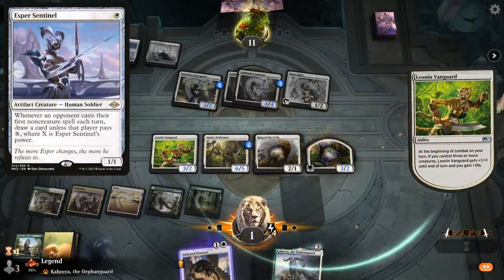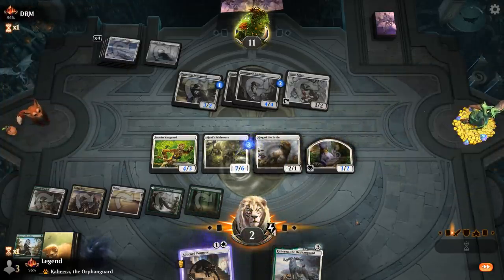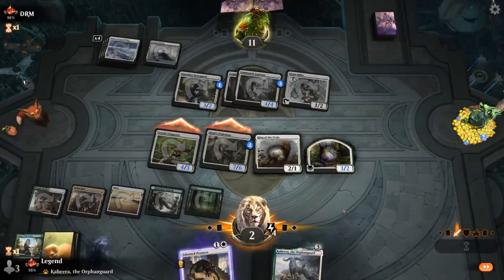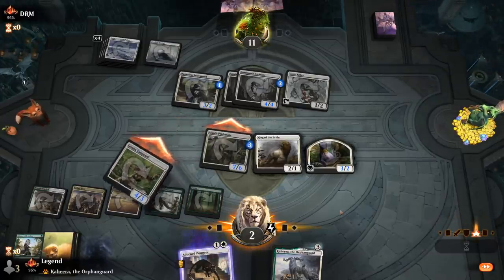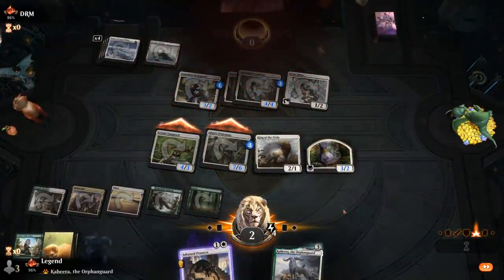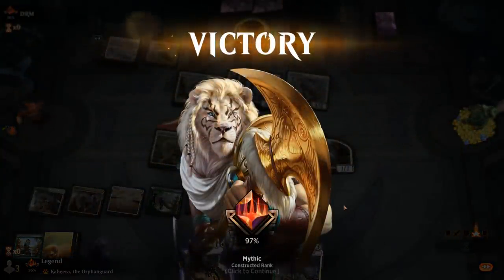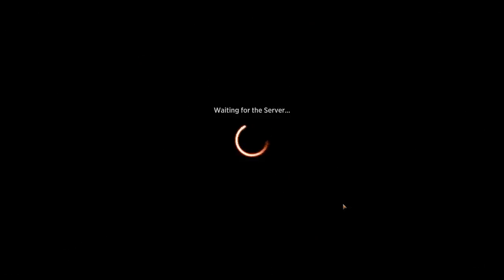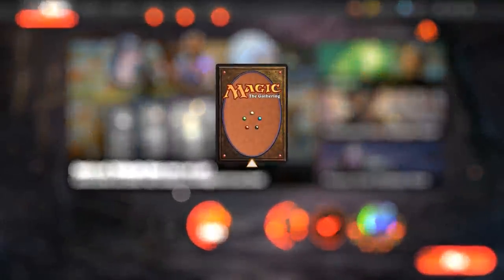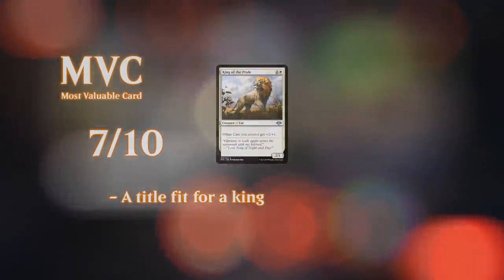A nice showing of the Cat tribal deck. Overall I've been quite impressed with how the deck played out. Of course it's not going to compete with some of the top tier tribal strategies in Historic like Goblins or Elves, but we weren't expecting that. Good to see some nice performances, especially the one mana Longtusk Stalker — the small energy package plays quite well with the rest of the deck. That'll do it for today's gameplay — thanks for watching, hope you enjoyed, and as always have a nice day.